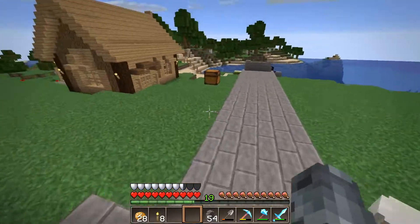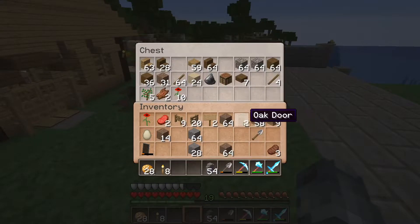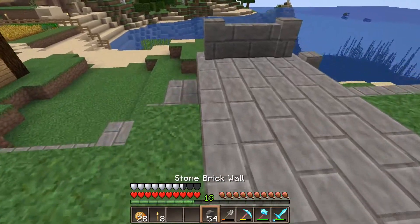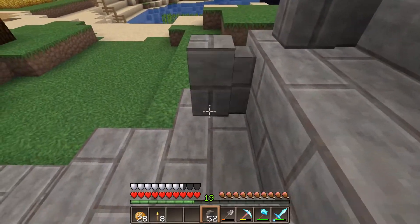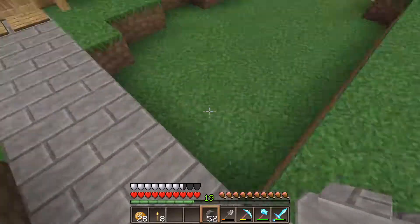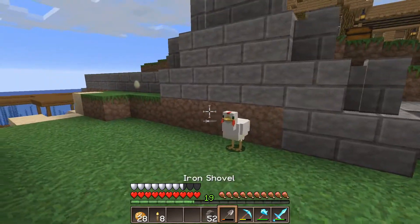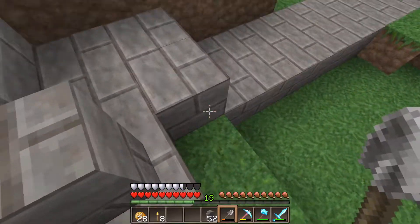Right, where's my wood chest? Is it outside still? There it is. You can take that. That. Keep the fences for now. Put these down. So I was going to carry on with this and make this look a little bit better.